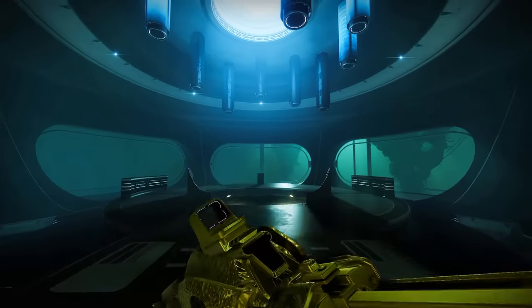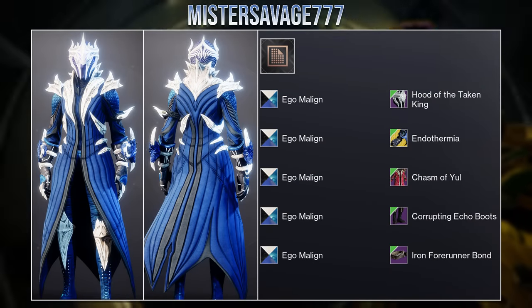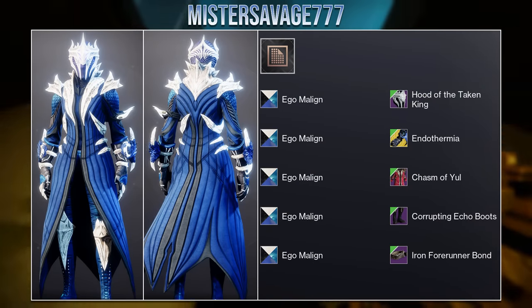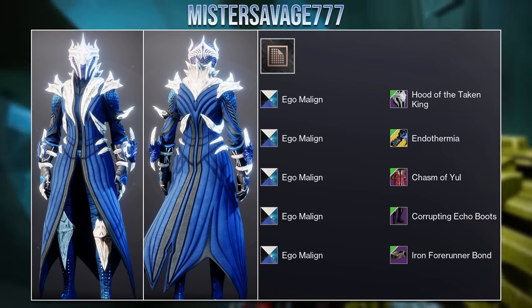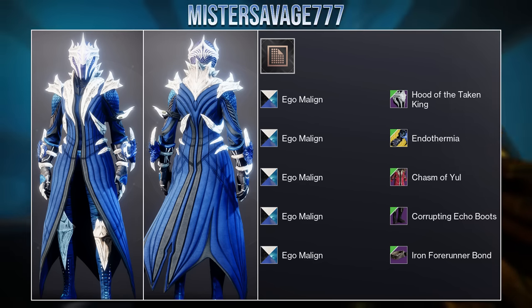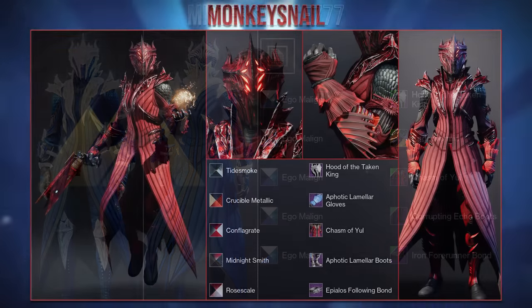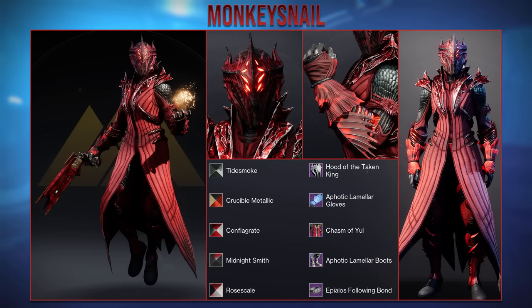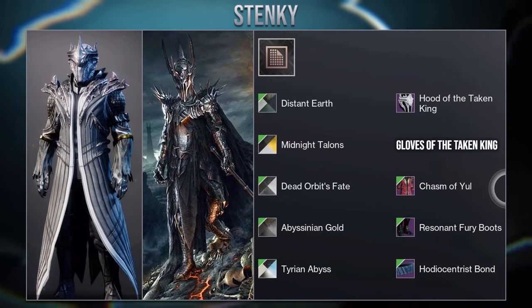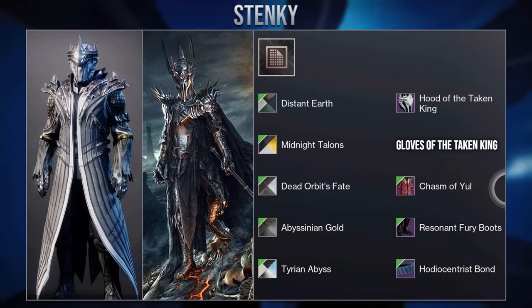Now I want to move on to some of the best Warlock fashion from my discord, starting off with Mr. Savage. They have a very similar bone look using the shader Ego Malign, but used the helmet from the dungeon set and paired it with the King's Fall robes, which fits really well with the curved bone design on the gloves and the bond. This next set from Monkey Snail goes with the same helmet and robes combination except they went with a reddish design to fit the Thorn exotic ornaments. And here is another set using that same helmet and robes combination, except Stanky went with a set based off Sauron, which given the design of the crown fits extremely well.